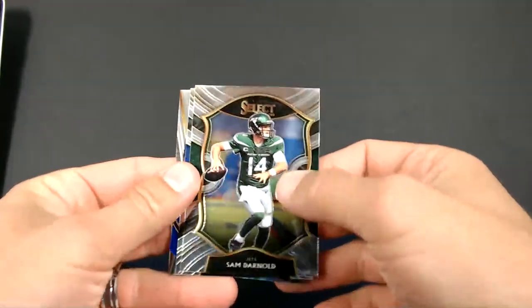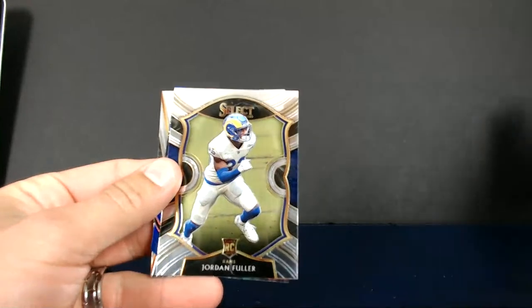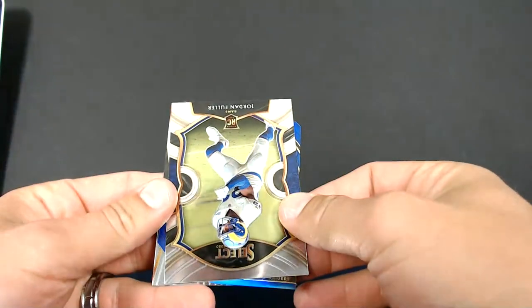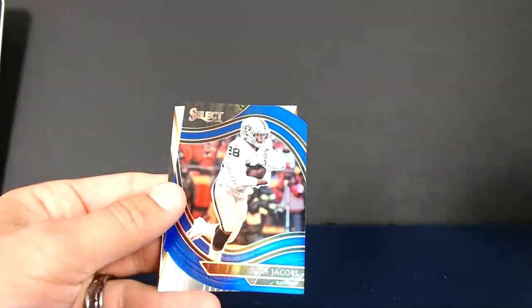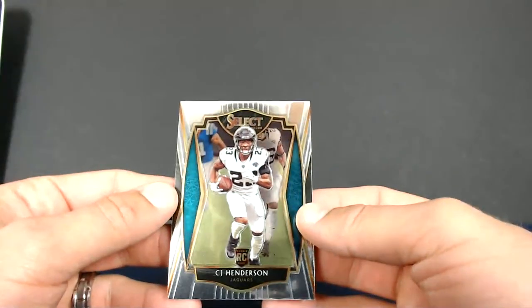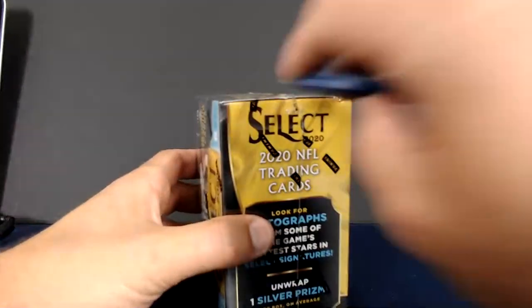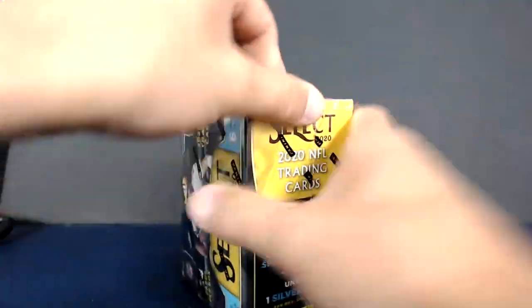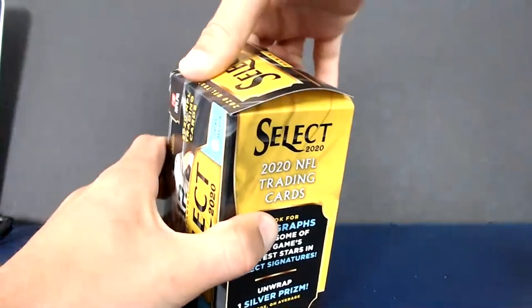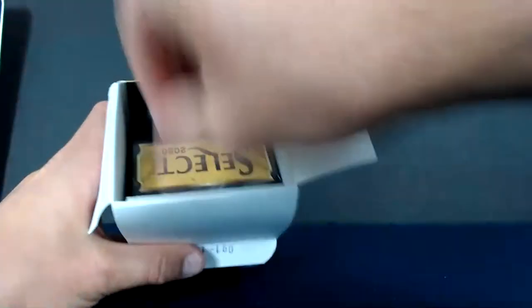We got Patrick Queen concourse, Josh Uche field level base, CeeDee premier level — got a lot of blemishes on it, that sucks. Oh, there's a Burrow! Club level base Joe Burrow. That's a start. Now we got Sam Darnold, Jordan Fuller. And our blue field level going to be a Raider — Josh Jacobs. What do you guys see for Josh Jacobs? More Burrows, more Hurts, more Tua, more Love — I just want to see all the big ones. Now where is this numbered or zebra? Should be coming soon.